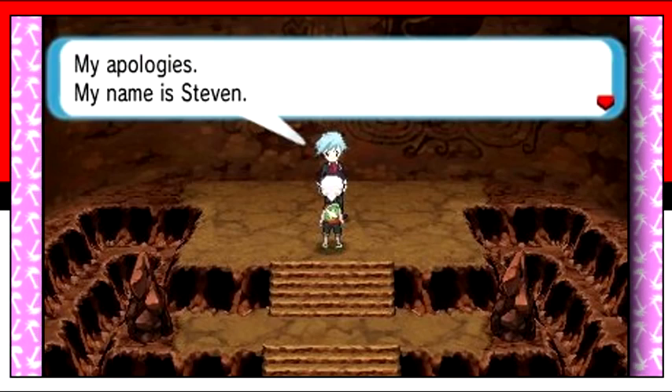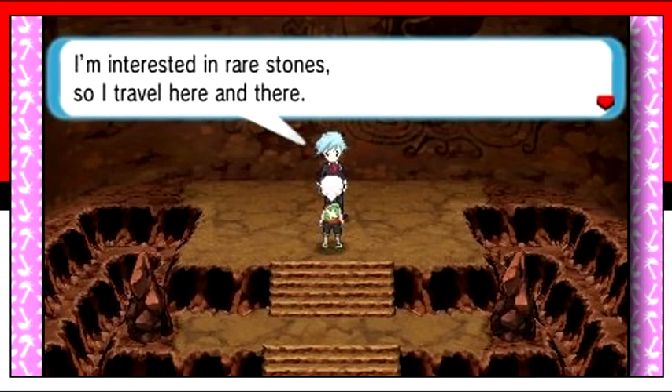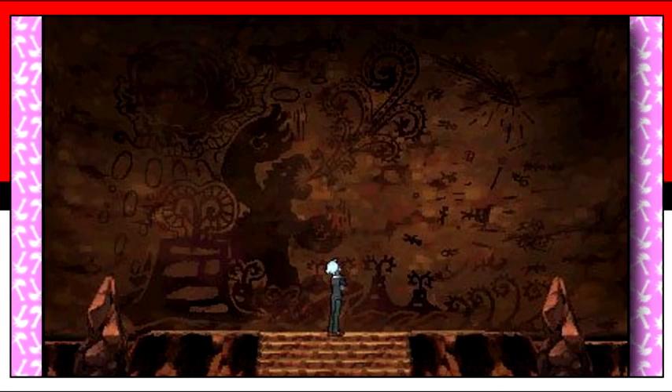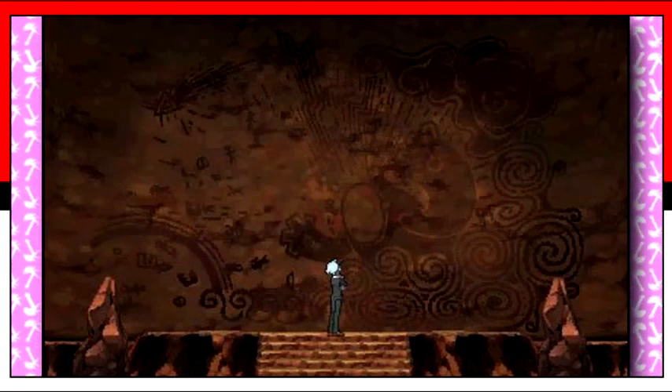Steven can be seen deep in Granite Cave and in the Cave of Origin, studying Ancient Evolution and Mega Evolution. The inscriptions on the walls depend on your game, with Primal Groudon on one and Primal Kyogre on the other.